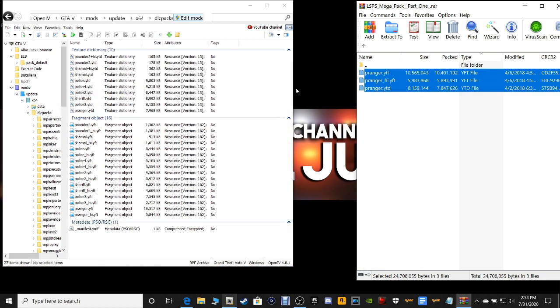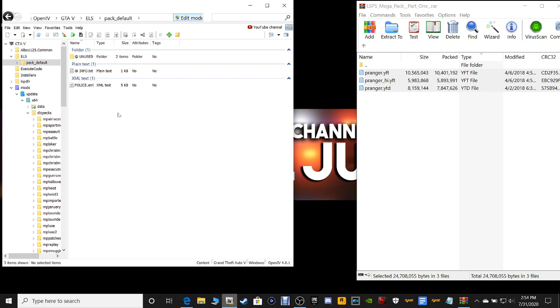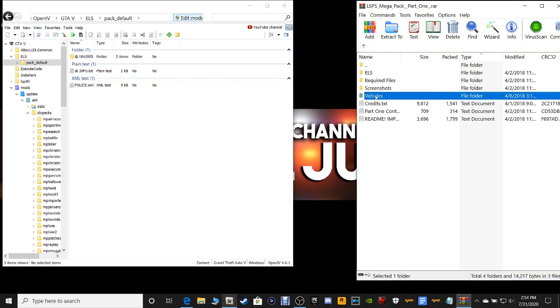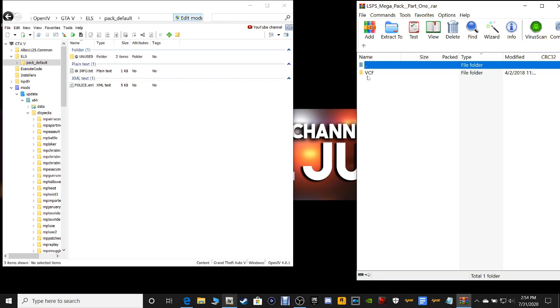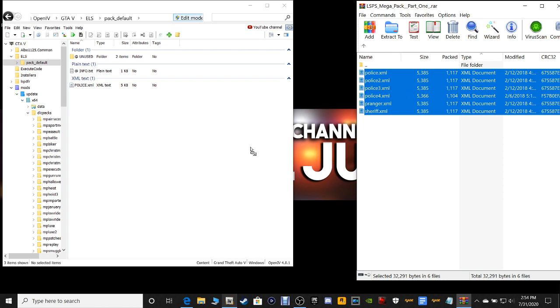Now we're going to install the ELS. Go up to your Favorites — I hope you saved it. Go to your Favorites, click Pack Default in GTA 5, and that brings you right here to your XML files. If you did not save it, shame on you, seriously. It's ELS Pack Default — that's your pathway. You need to save these favorites so you don't have to go through all the pathway every time. Go back in your WinRAR, go to ELS, double click on VCF, grab every single one of these XML files and drop them into your ELS Pack Default.